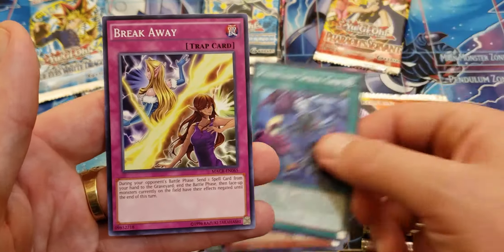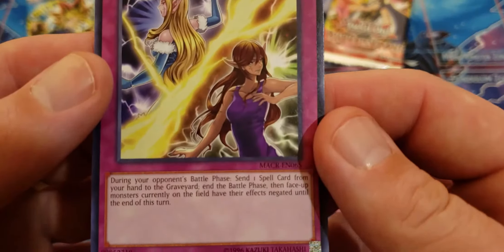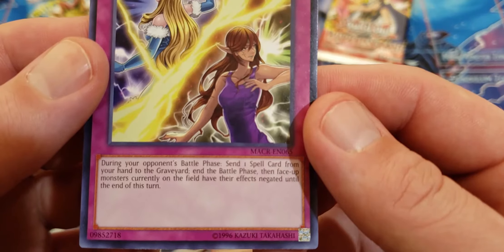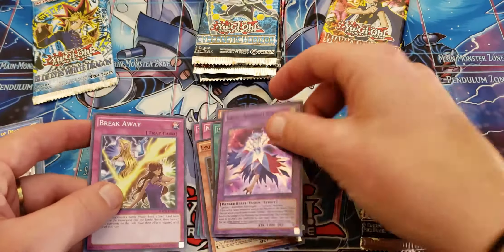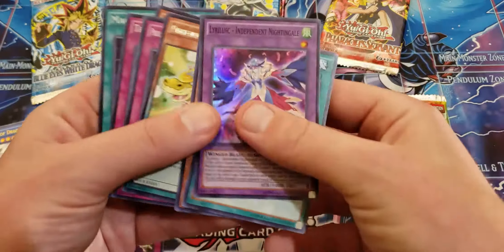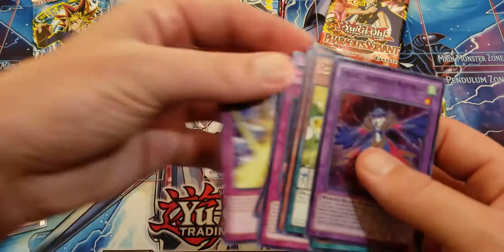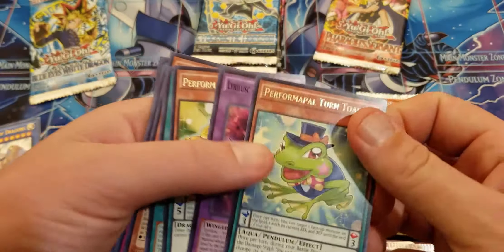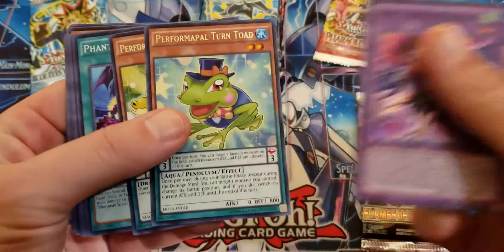We already have all the Liralist stuff we need, we can add this in. During your opponent's battle phase, send one spell card from your hand to the graveyard — monsters currently on the field have their effects negated until the end of the turn. That's pretty damn good actually. I think I just buried the rare in the last one — the Turntoad. Let's put those together and start our pile accordingly.